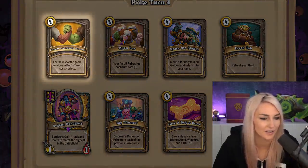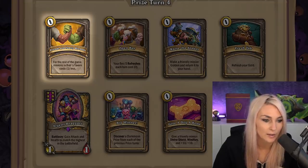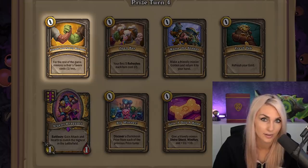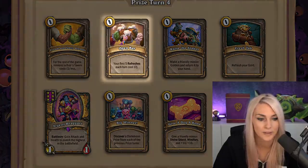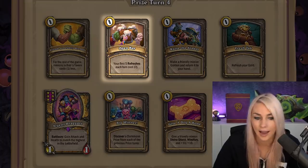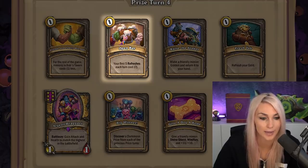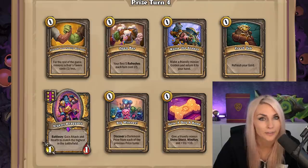Friends and Family Discount — for the rest of the game, minions in Bob's Tavern cost one less. Very good for Millhouse where everything is free, and extremely good for a Caligos build where you're buying every single battlecry minion for one less and selling it for one, so it's basically free for Millhouse and costs one for any other hero. Open Bar — first five refreshes cost zero. You only pick this if you absolutely have to find something specific to make your build work, like finding that one triple or golden to complete your comp.